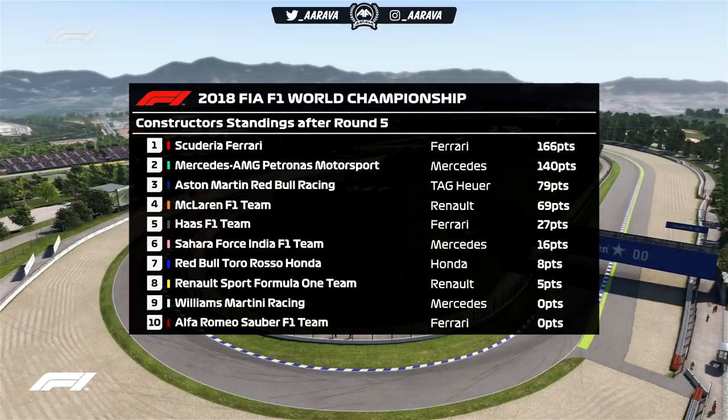In the constructors, Ferrari leads Mercedes by a nice cushion, then a big gulf to Red Bull, who finally got their first win. This may be the real start of their 2018 season. We're only 10 points behind Red Bull in P4, so unfortunately we may not keep them at arm's length. Renault have had such bad luck and bad strategies in this mod — they've only scored five points compared to what they should be getting in real life. Here's hoping they can pull up their socks in coming episodes. If you enjoyed the episode, smash that like button and let me know in the comments. Get subscribed for weekly long-form content — I'll see you guys next time. Goodbye.